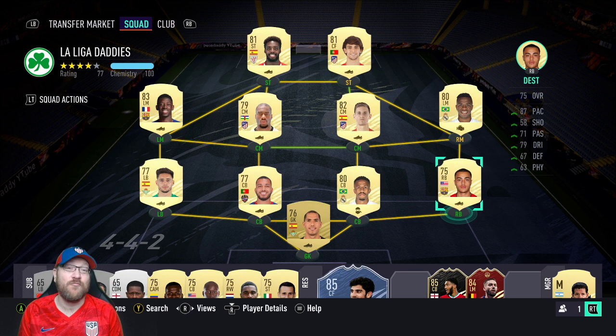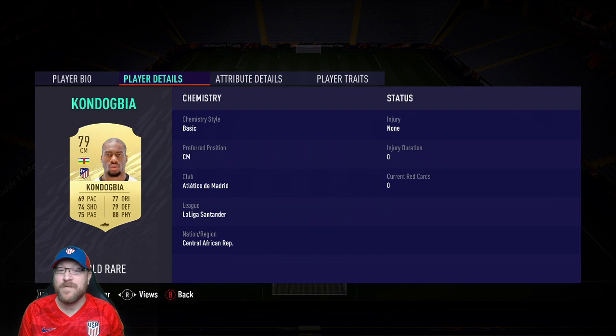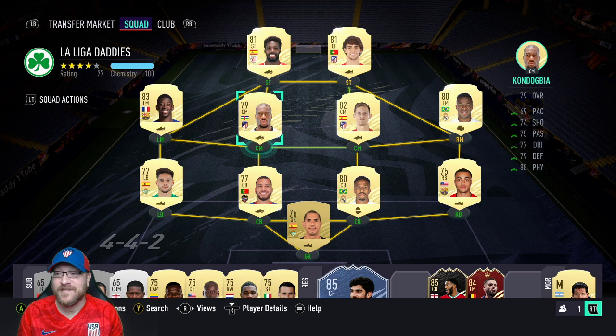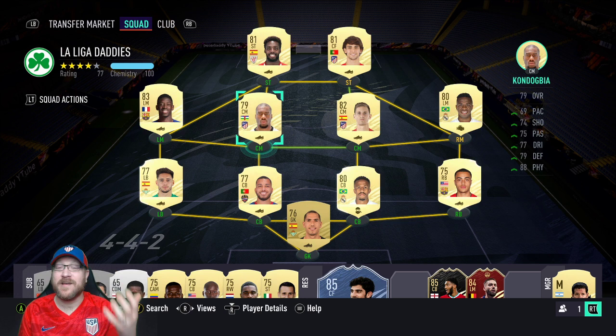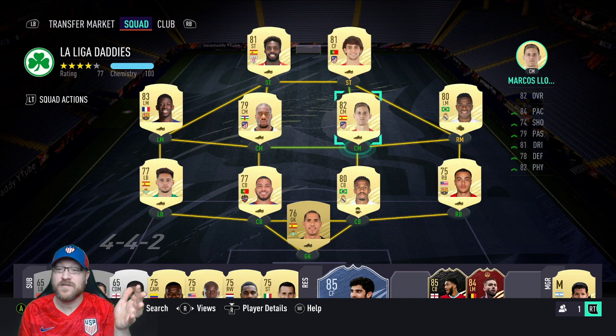For right back and left back, I really recommend this Dest card — not only because he's my American boy, but he's a really strong right back for a 75 rating. That's what you're looking for in Managerial Masterpiece: cards that play well without the highest rating. At left back I really recommend Alex Moreno — 77-rated with 89 pace. For midfield, I really like Kondogbia as my smasher: 88 physical, 6'2", big and strong. He also has decent passing stats. And I love this Marcos Llorente card — he goes for hardly anything now, but does so much. I play him as my two-way CDM.